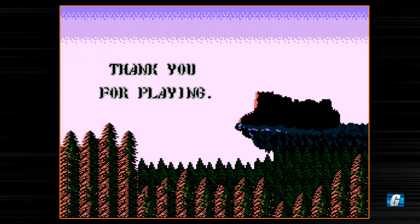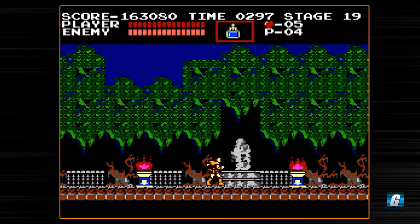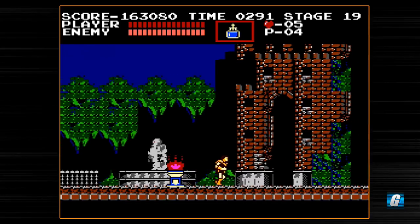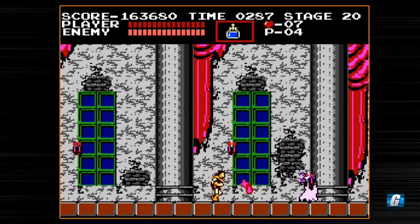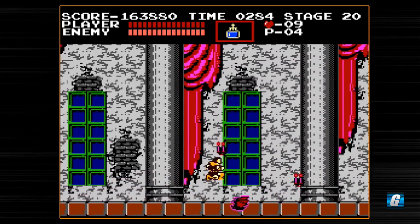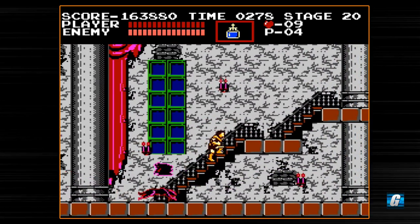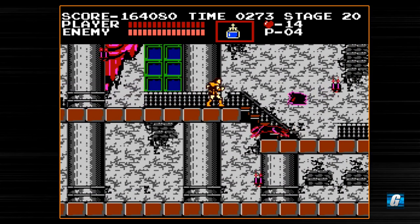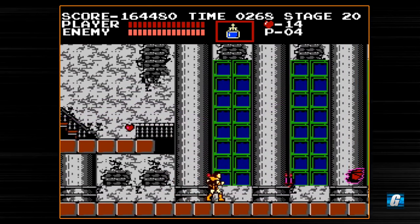Just like the first loop — no sub-weapons. You'll notice the enemy density is a little bit greater now; more of these ghouls are coming out, and there are multiple bats flying at us. I'm going to take it a little bit slower here and take the top way. These dogs — you can actually just attack them while standing, just like with the hunchbacks. Also there is a money bag I didn't show off on the first loop.